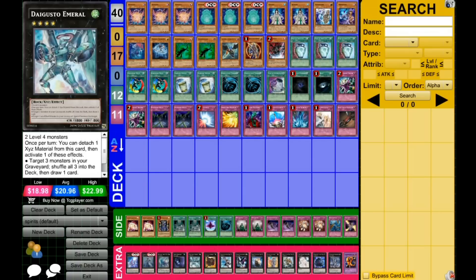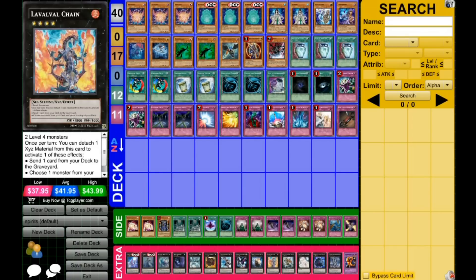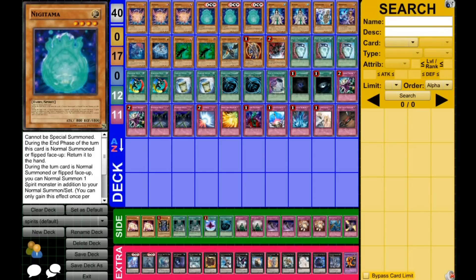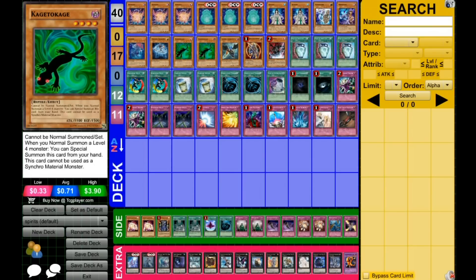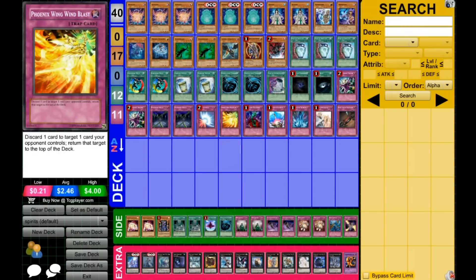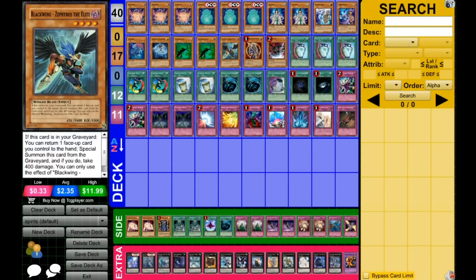Pearl is played because you can revive it with Maestroke, which is cool. The new addition is Laval Chain — if you summon Arutama, Nigatama, and one of the level 4 enablers, you can XYZ Nigatama and one of those guys into Laval Chain, detach Nigatama, and send Nigatama from your deck to the graveyard, essentially drawing two cards like Pot of Greed. Or you can send Zephyros to the graveyard to set up another XYZ.